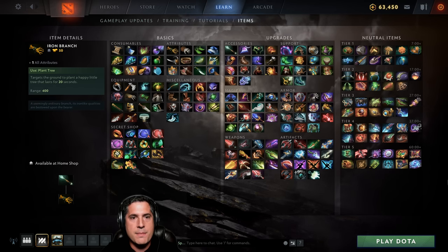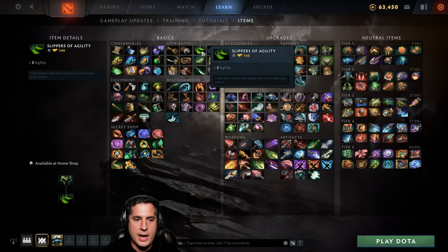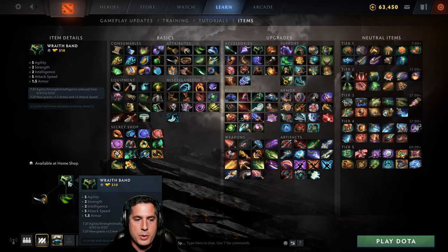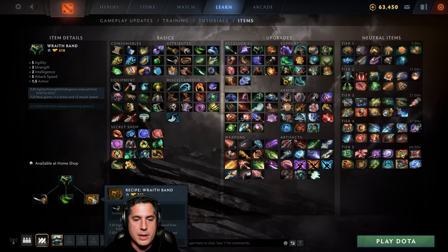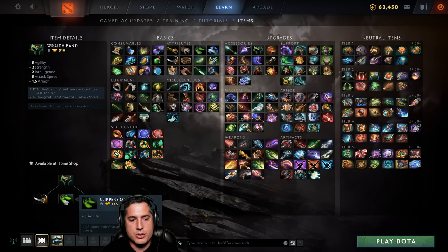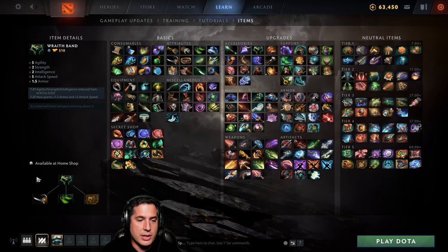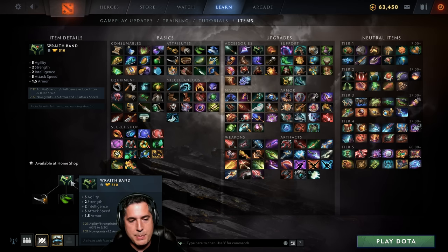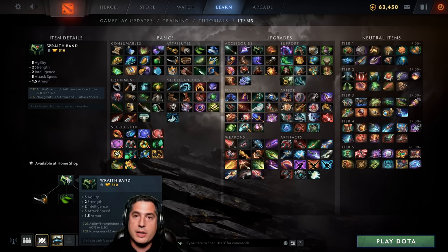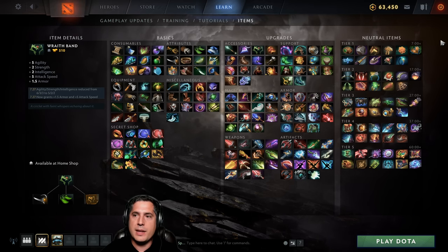First, let's talk about basic versus upgraded items. A basic item like Slippers of Agility is a single-slot item giving you 3 Agility. An upgraded item takes the Slippers of Agility, combines it with a Circlet and a Recipe to make the Wraith Band. The advantage is that 3 slots become 1 slot. You get 5 Agility, 2 Strength, 2 Intelligence, plus bonus attack speed and armor — and that bonus comes from the gold you spent.